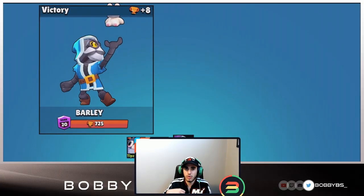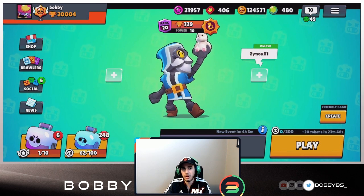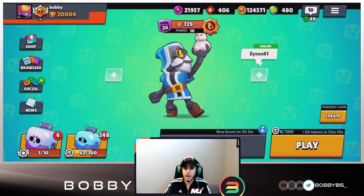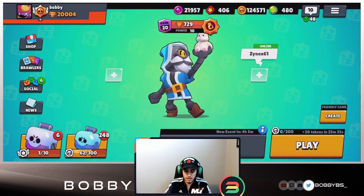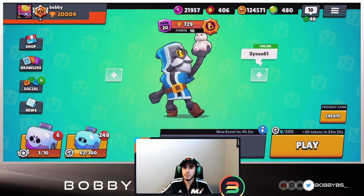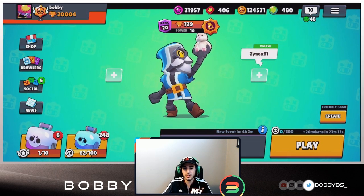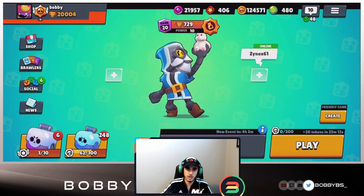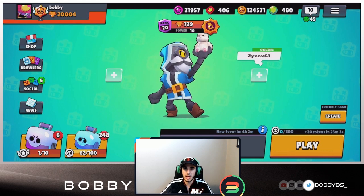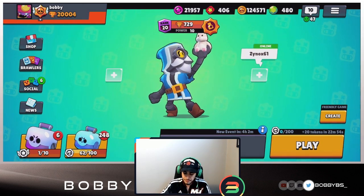That's a more in-depth look at which of the two star powers is better. If I were to pick one, I'd probably pick the new one - it's a little bit better and more versatile. The old one is a little bit better in Showdown, and in Gem Grab you might miss it, but for the rest of the modes the new one makes up for it. You can do a lot more things positionally and play more aggressively with the new Barley star power.